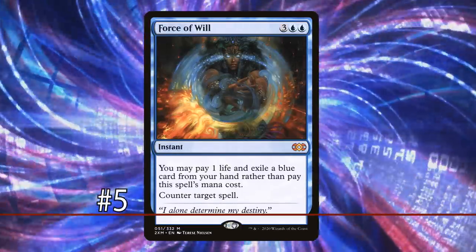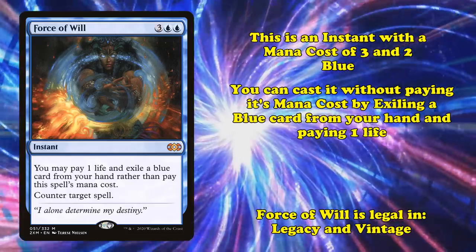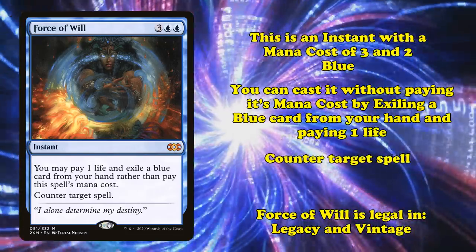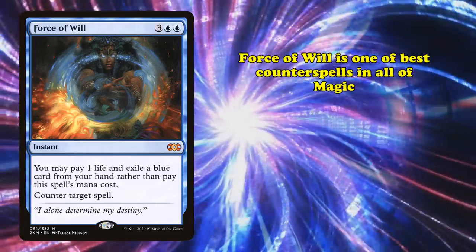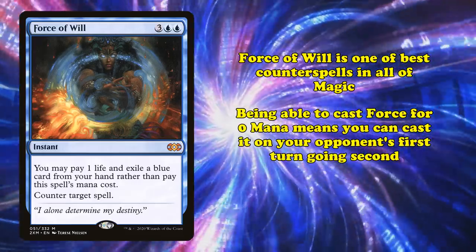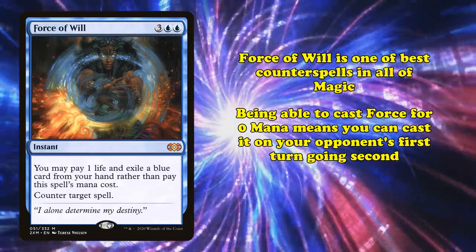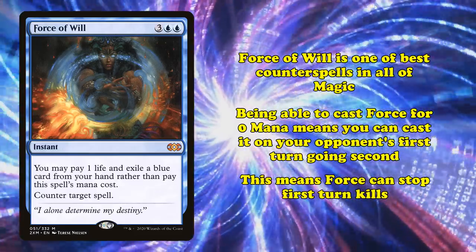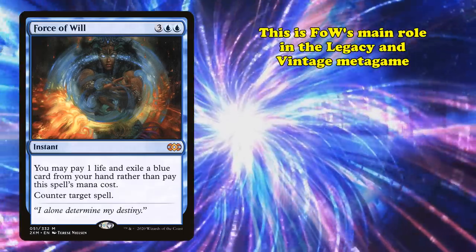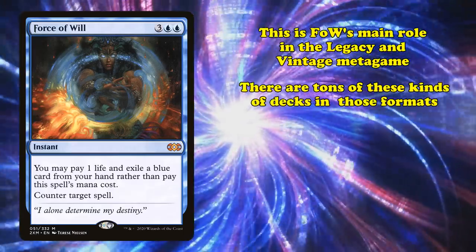At number 5, we have Force of Will. This is an instant with a mana cost of 3 and 2 blue, but you can cast it by exiling a blue card from your hand and paying 1 life rather than paying its mana cost, and it lets you counter target spell. This is one of the best counterspells ever printed. One of the most important things about this card is that since it doesn't cost any mana, you can cast it on your opponent's first turn when you're going second. This allows Force of Will to stop incredibly fast turn 1 kill combo decks, which is its main role in Legacy and Vintage, where there are tons of these kinds of combos.